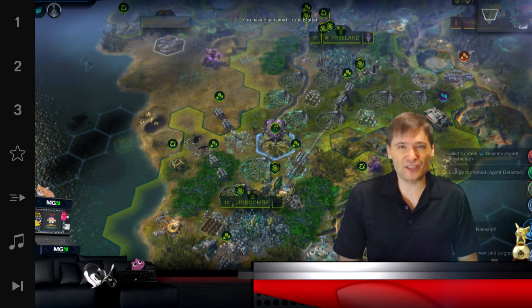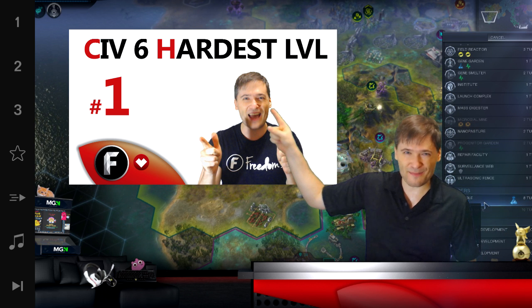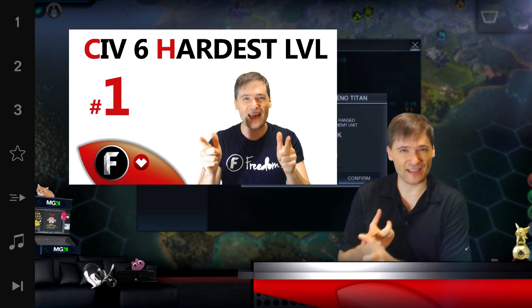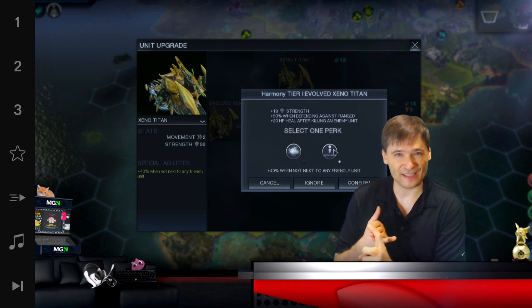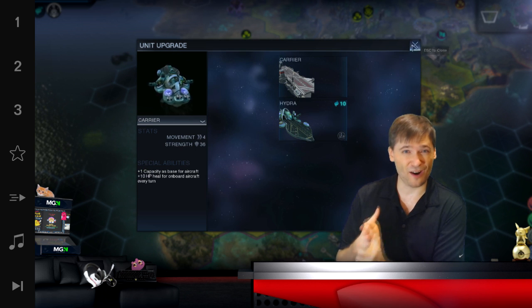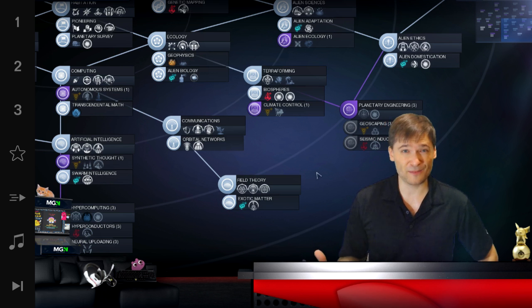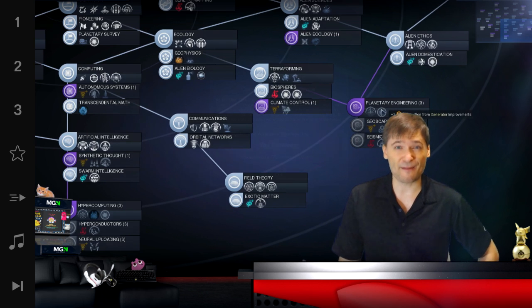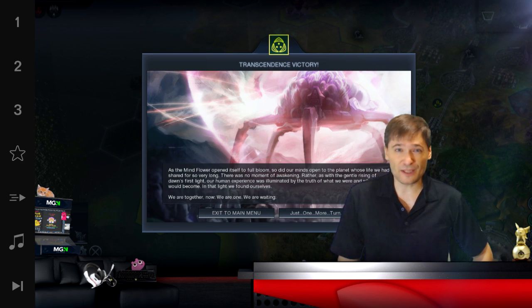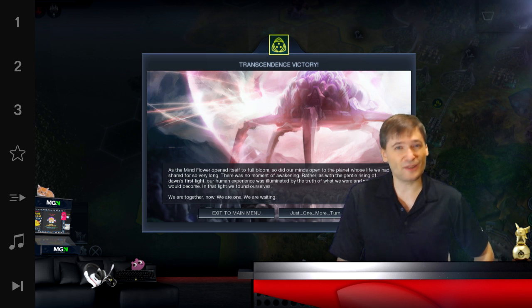If you want to see what starting choices to make, click here — this video will take you to every single choice you need to make before you start the game. After you've started, go after the science, go after purity, make four cities, conquer after that. Don't build more than four cities yourself — it's more efficient to conquer capitals. Go after purity for the battle armor and the combat rovers. The purity victory is pretty easy: you just need to build the Exodus Gate once you reach 13 in that affinity. But you can also go after contact, harmony, or supremacy.